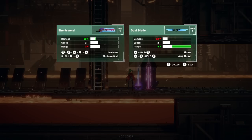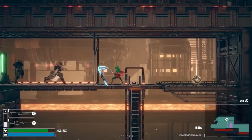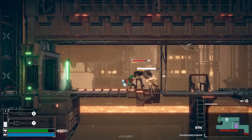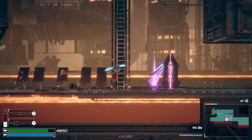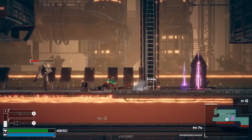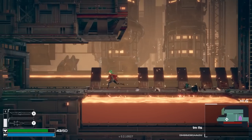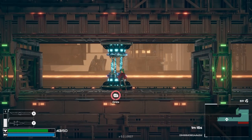So less damage, more range. And we have a throw instead of an air down stab and a launcher. Works for me, let's give it a shot. I like that throwing blade. I'm probably going to get a little quiet while I fight, but still.